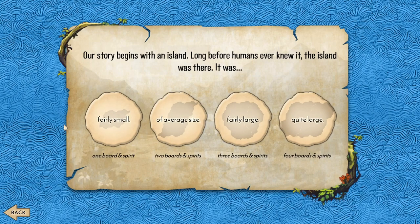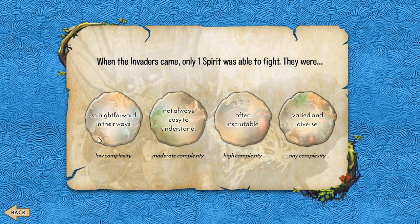You're gonna be playing on the easiest difficulties that there are just so I can explain everything. Our story begins with an island long before humans ever knew it. The island was there, it was very small. When the invaders came only one spirit was able to fight it. They were straightforward in their ways.